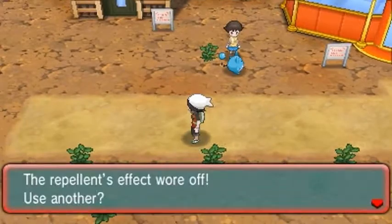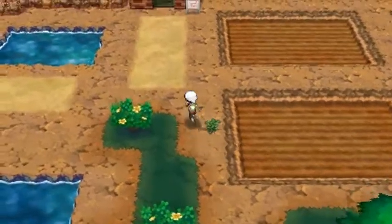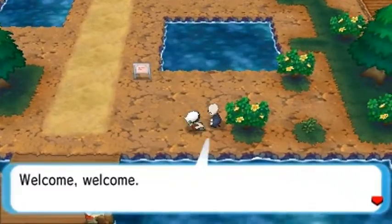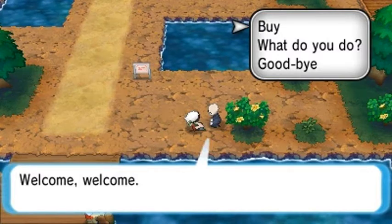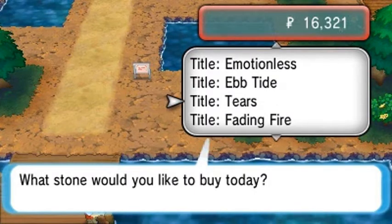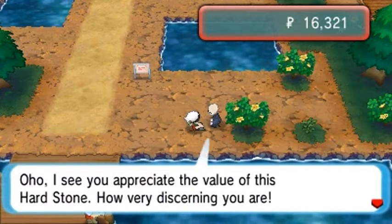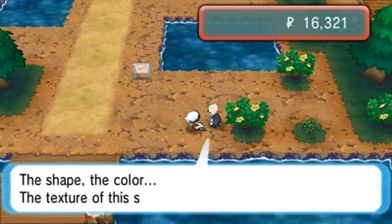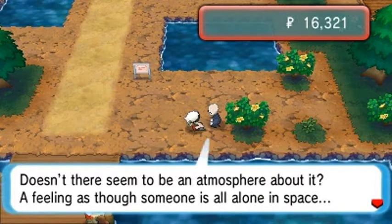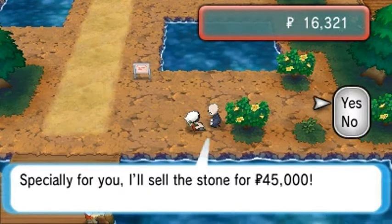Go straight to the corner on Route 114 and you'll be able to find an individual who sells stones. Talk to him: 'Welcome, welcome — what stone would you like to buy today?' He has quite a few options. I'll go with Loneliness Stone. He says: 'I see you appreciate the value of this hard stone — the shape, the color, the texture. Someone is alone in space. I'll sell this stone for $45,000.' Yeah, that's not going to happen.